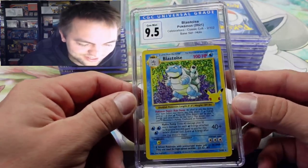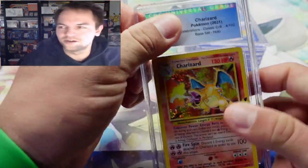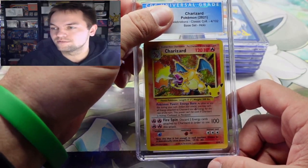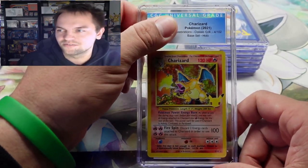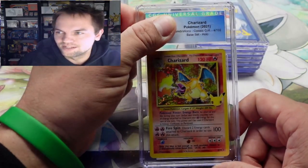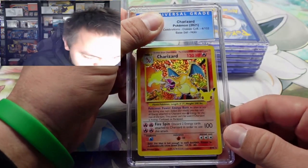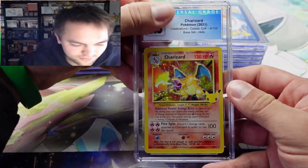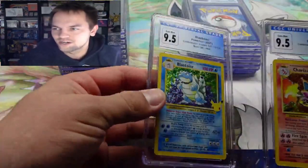I actually have another submission coming back — only six cards but they are alternate art V Maxes featuring Brilliant Stars and Evolving Skies, so be on the lookout for that. Now we've got the Charizard from Celebrations. I'd like to see at least a nine-five. The centering looks good, no whitening on the back. We got it! Nine-five Charizard.